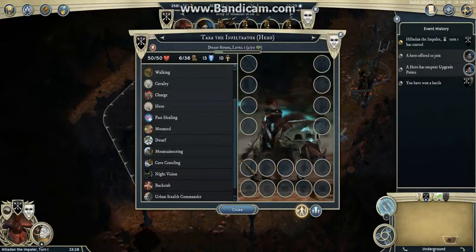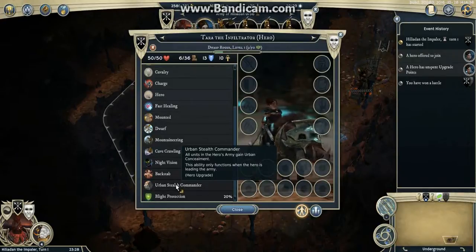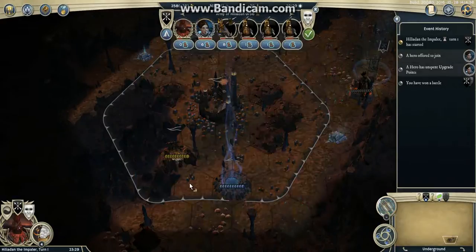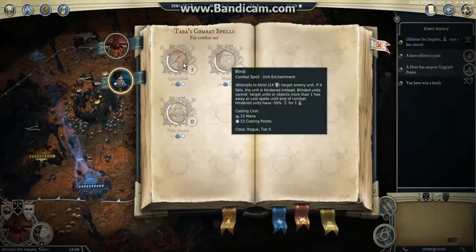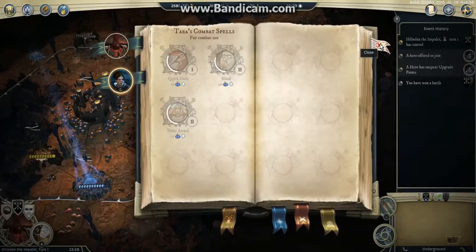I will have some mind control abilities later on with lesser charm when I reach level 7 or 9. She has Urban Stealth Commander when she starts, which means all my units will be concealed when I'm on a structure or a city — that can prove very useful later on as I get closer to enemies. Otherwise I would have to buy this ability, so it's cool. She also has some nice spells: Blind, Quick Dash — which is really nice — and Panic Attack, which I don't use much because it's too expensive. Quick Dash can heal 15 HP, and I'm going to use it a lot because at the beginning I don't have anything to heal with.